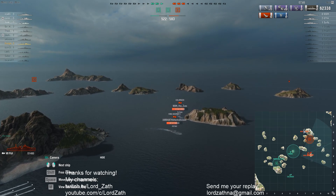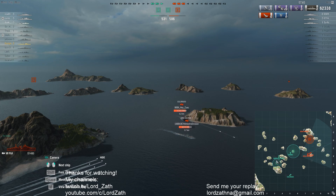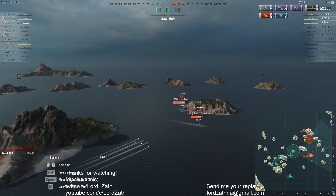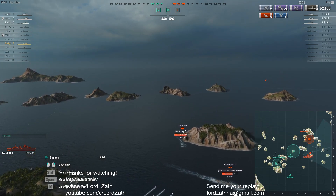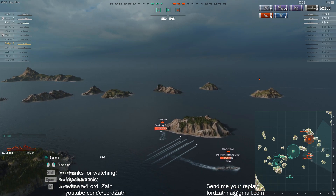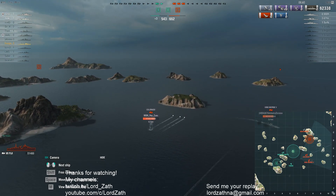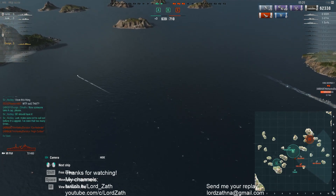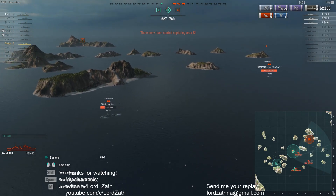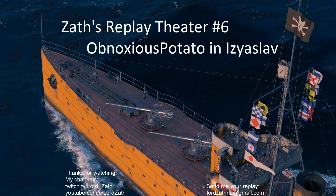I don't think it's looking too good. The only strong point is that New Mexico looks like he's taking the loser lap, which means the Colorado, Fubuki, and Queen Elizabeth have a shot. I'm not seeing anything in the chat so we're fast forwarding. There goes the Colorado — so this is probably a loss. Oh, those torpedoes are missing — wait, that one hit. And... nope.